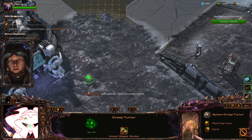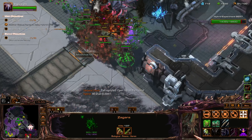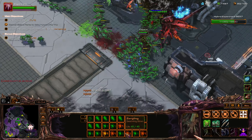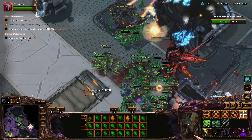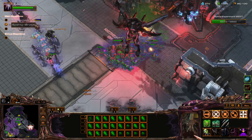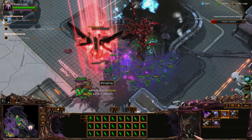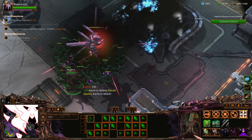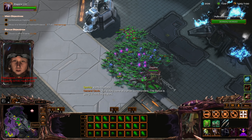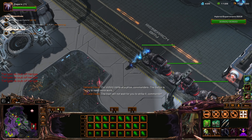Spread the creep even further — just keep spreading the creep. Make some banelings. This thing is very expensive to fight. He's still not deciding to help. Is he really gonna let me solo this objective? It feels like he is. It's a dirty way to farm kills. Fine, let's damage the train.